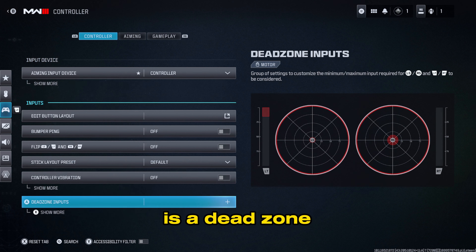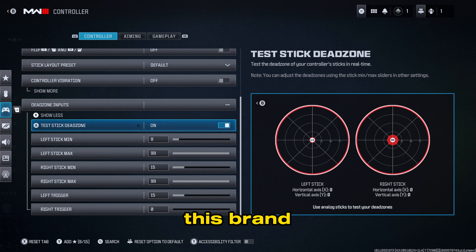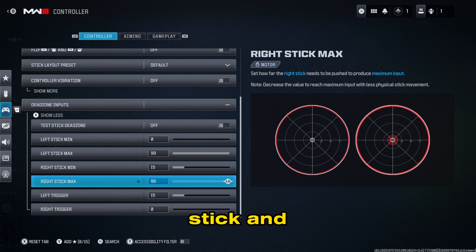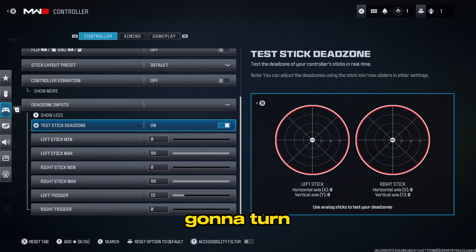One of the most important things you want to fix is the dead zone input. A lot of people talk about this but don't explain how to adjust it correctly. They added a brand new thing to Call of Duty called the dead zone test. Toggle it off and on. I would recommend going to your left stick, bring it all the way down to zero, then go to your right stick and bring that all the way down to zero as well. That sets things to default — leave it there, then turn this back on and work on each stick one at a time, left first, then right.